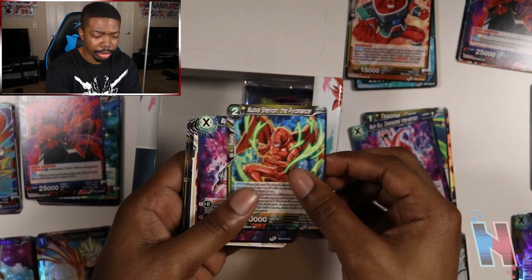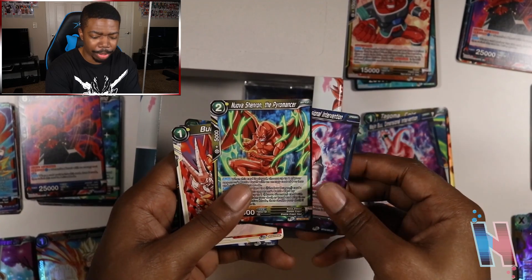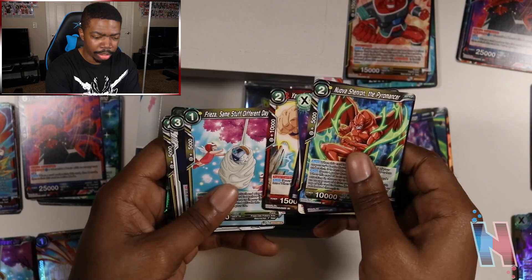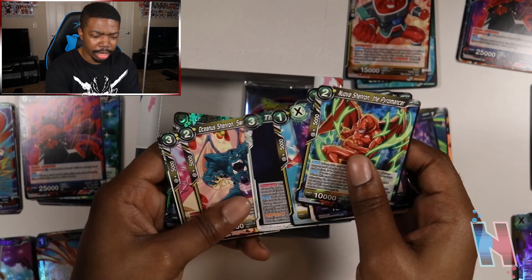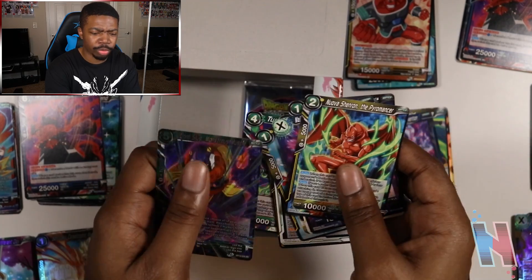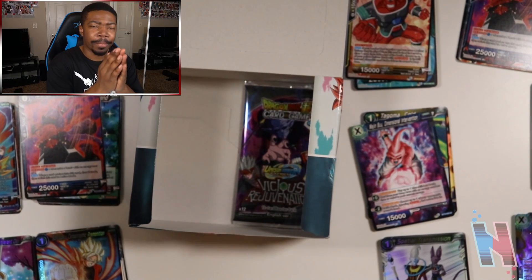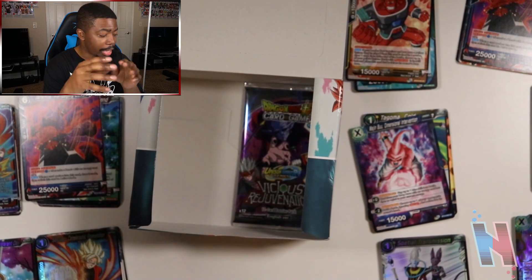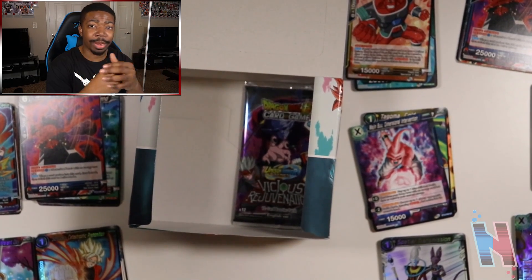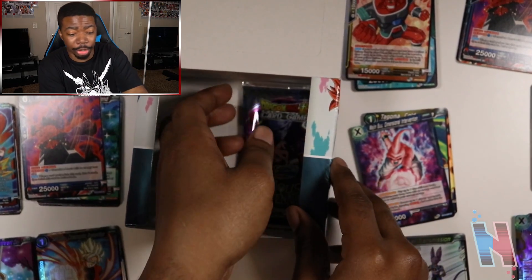Nova Shenron the Pyromancer, Majin Buu Dimensional Intervention, Burning Spin, Vegeta, Yamcha. Not much on this one either. Lord Slug — I already know this one's actually not there. So that's kind of the end of that. Very last one. If we're lucky enough to get Supreme Kai of Time or Kid Buu that would be awesome. If not, I can't even say this was despair because we got a lot of the cards from the list.